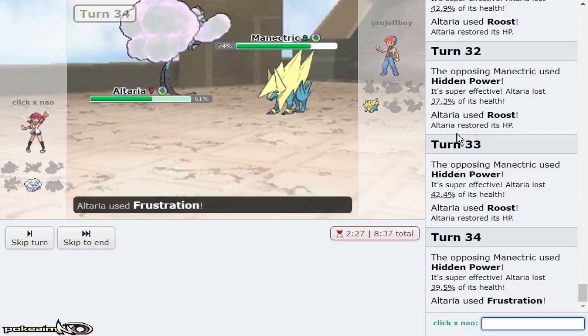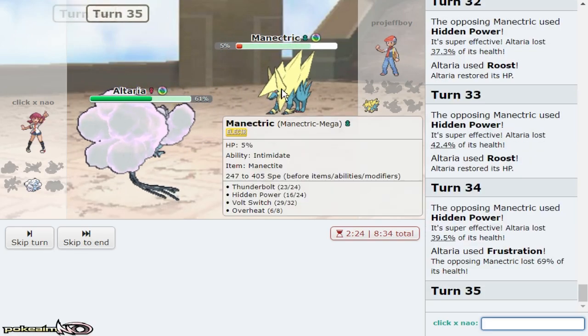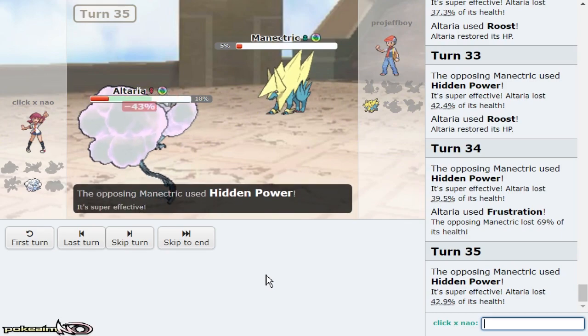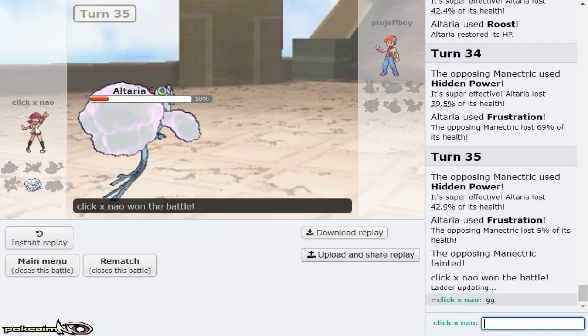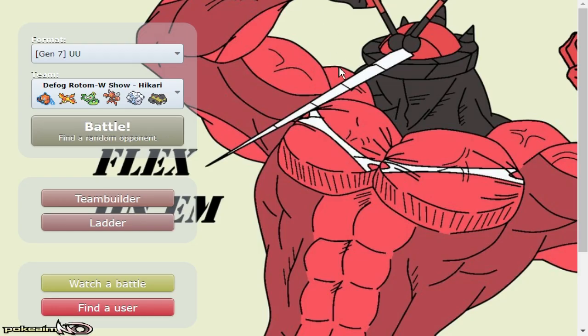Now we just Frustration twice and win, assuming I don't get critted. Nice — good game. And this is all possible because Rotom defogged away those rocks. If Rotom didn't defog, Serperior would have been in range of the plus six Aqua Jet. So I'm fine with that. Thank you for watching the defog Rotom showcase. I know I didn't get to defog as many times as I wanted to, but it is good — it's just a nice thing to have on Rotom, especially when your team needs it, especially in NU versus Sticky Webs. Pretty cool. If you did enjoy, feel free to leave a like, subscribe, check out the merch shirt — only two days left. I'll see you guys next time. Goodbye friends!